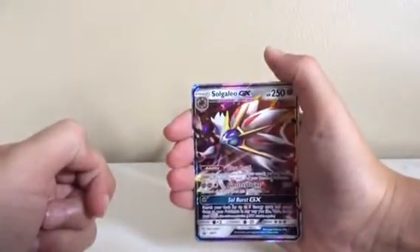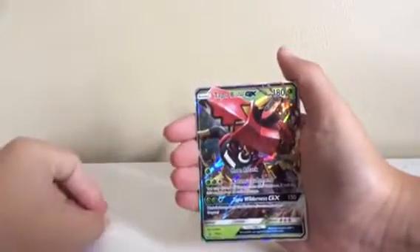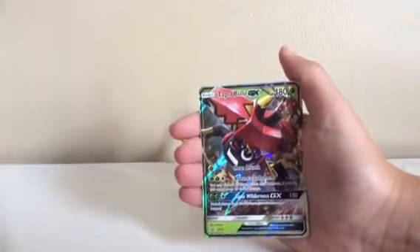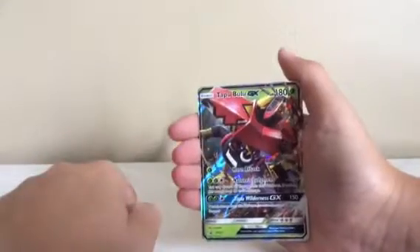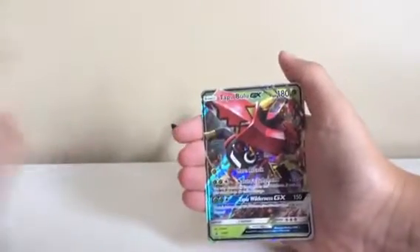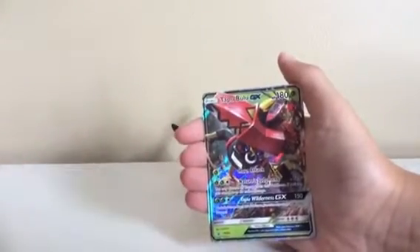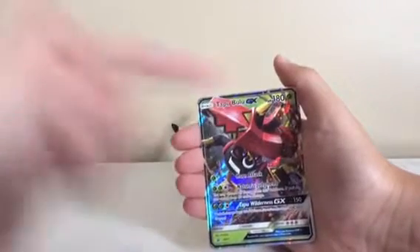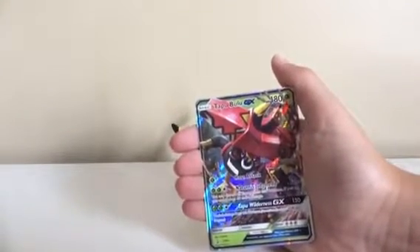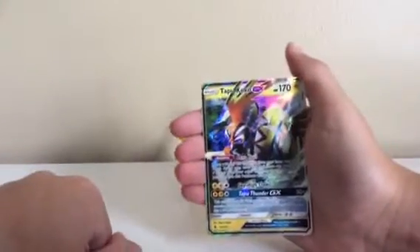So we have a Solgaleo GX as our first GX. Next we have a Tapu Bulu GX — both of these are from tins. This is the Solgaleo GX tin and this is the Tapu Bulu GX tin; I opened both of these on my channel. From the Solgaleo GX tin I pulled a Gallade and Mewtwo EX full art; from the Tapu Bulu tin I pulled a Gardevoir EX, which I've already traded.